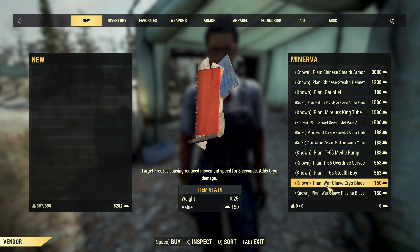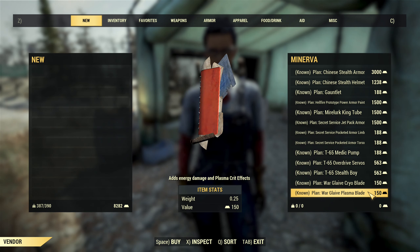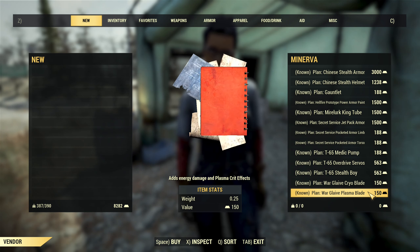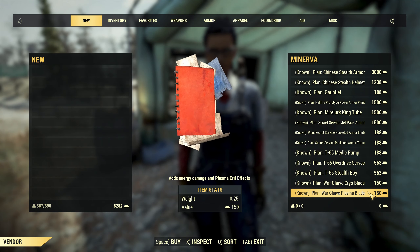And lastly, two modifications for the Warglave — that's the cryo blade and plasma blade. Both are really good options, and the Warglave is the best two-handed melee weapon. Each mod is 150 gold bullion, so very accessible.